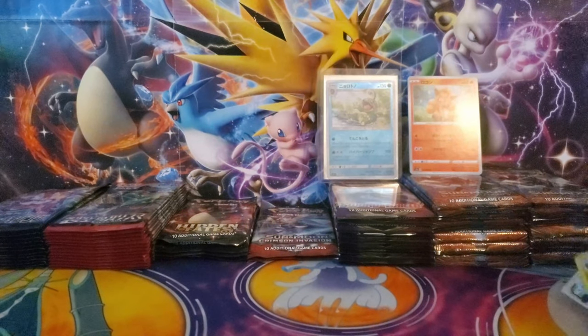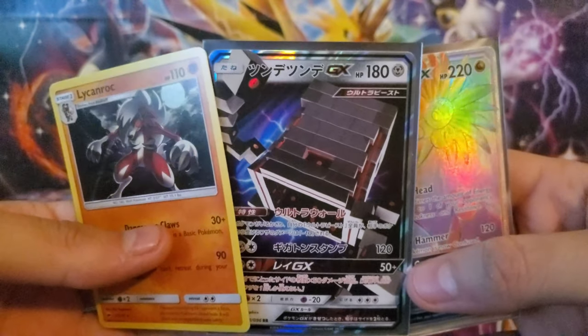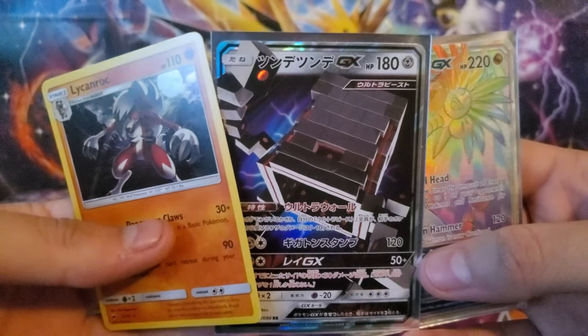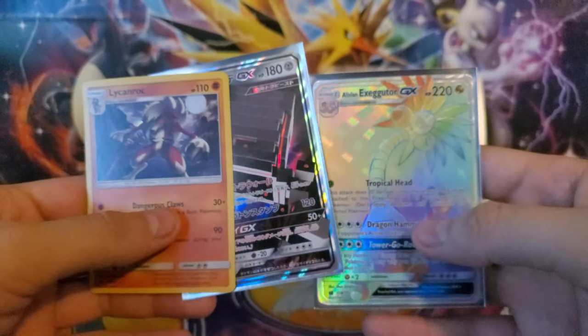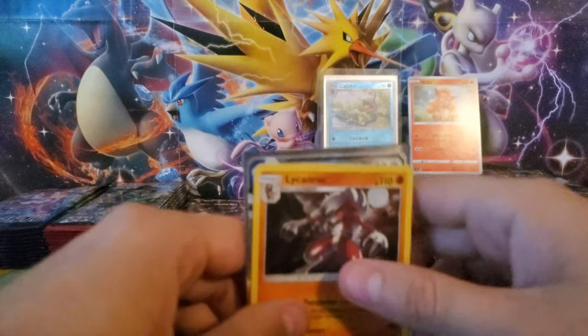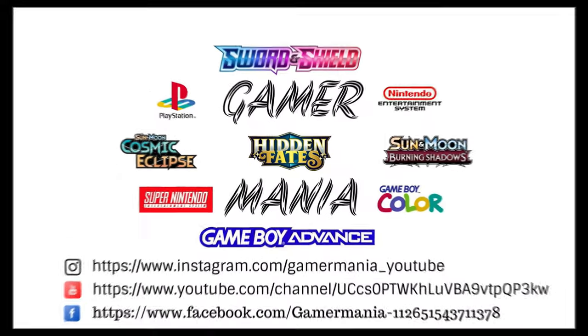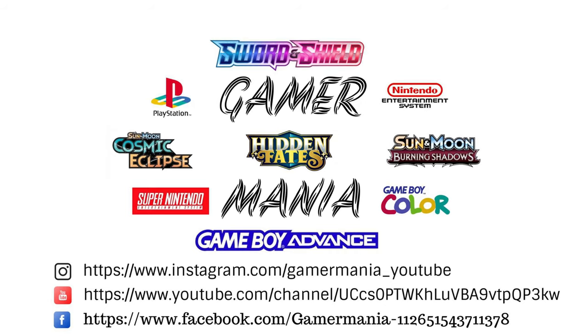Alright guys, pretty decent pulls. Especially — let me know what this is — Storage Container GX, if that's what it says, let me know. Doodle's about to yell at me, so I'm gonna go ahead and take him out so he can roll in some pollen again. You guys have a good day. Bye bye bye!